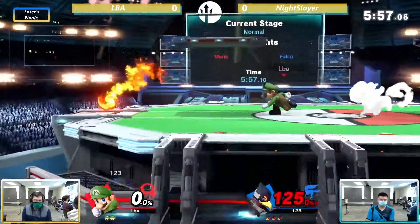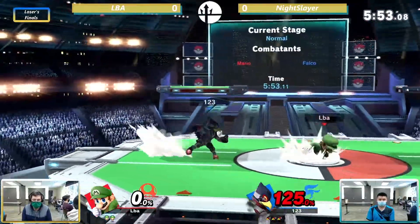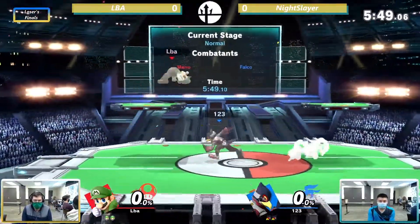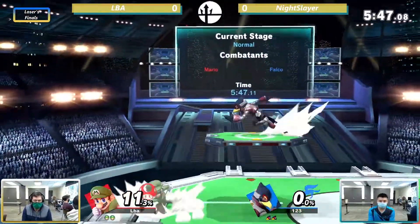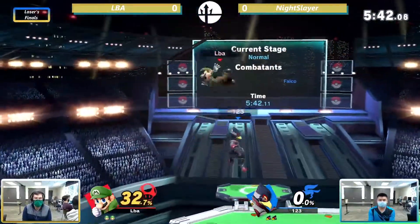He'll keep his advantage going here. He hasn't racked up any extra credit yet though, and LBA is still trying to close out this third stock. There it is — another dash attack, very clean. Back to neutral. Nice forward smash from LBA will send him right back to neutral on second stock.